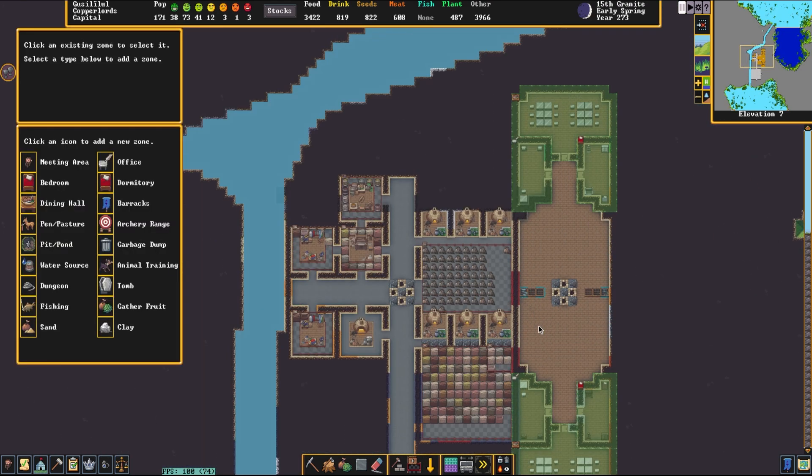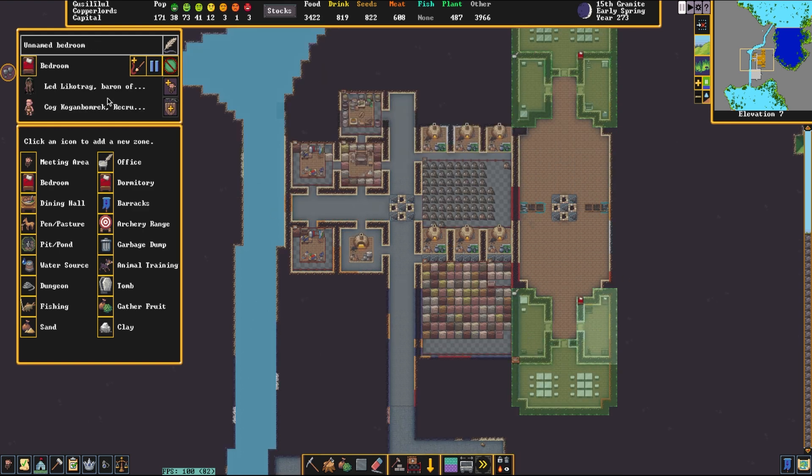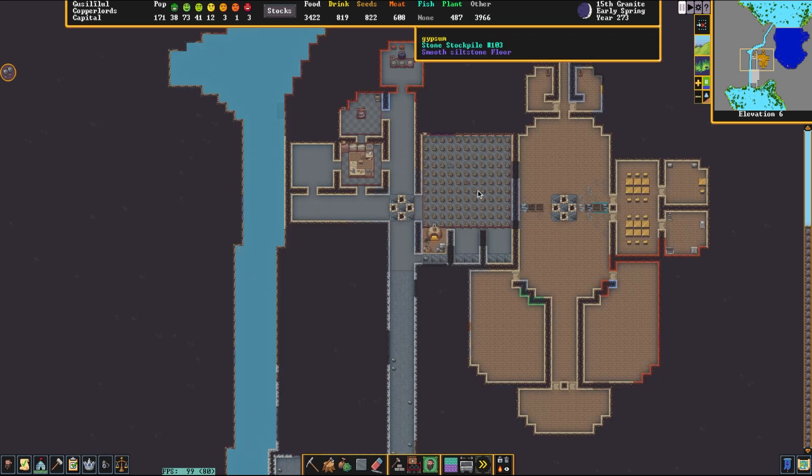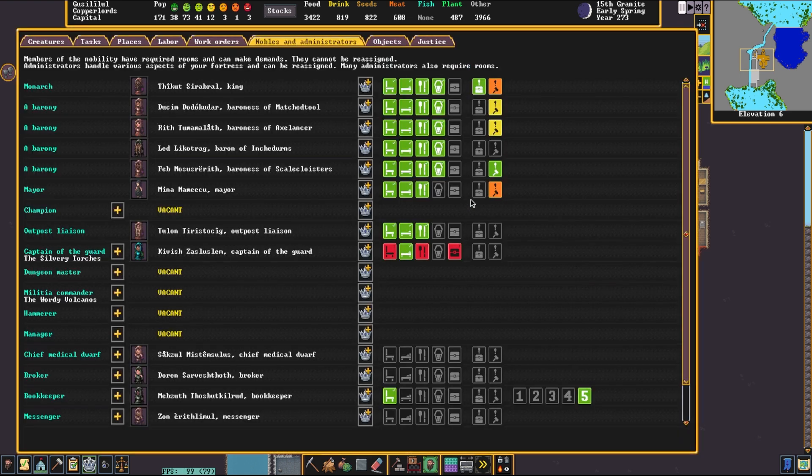Moving a little further down, we can see more dining halls and stuff. This stuff's assigned to the baron, and down here there's stuff assigned to the other baron. How many barons are in this fort? Quite a few. It's been a while since I've had a fortress where all these barons just show up. It's literally just because somebody was migrating to your fortress, and their relative passed away, and then they arrive and they're like, 'I have this rank now, wee!'